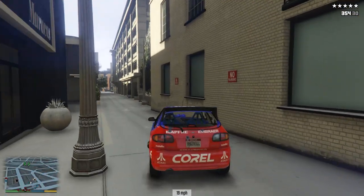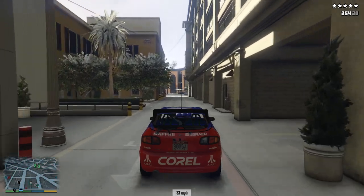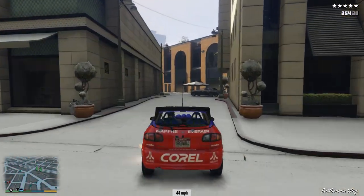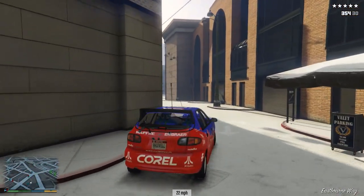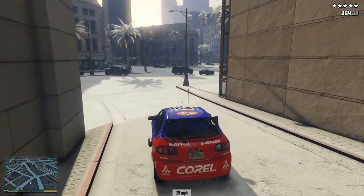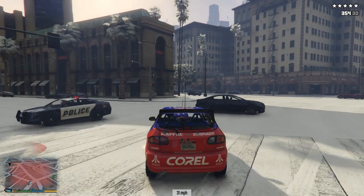Buildings are good — buildings are fun. We can play in these and helicopters have real issue following us. I've taken some heavy hits actually so far and the car is okay for now. I say helicopters have trouble following us — apparently not the one above us. Sometimes they do. Probably would have more trouble if I was going quickly. We're not really going quick enough.